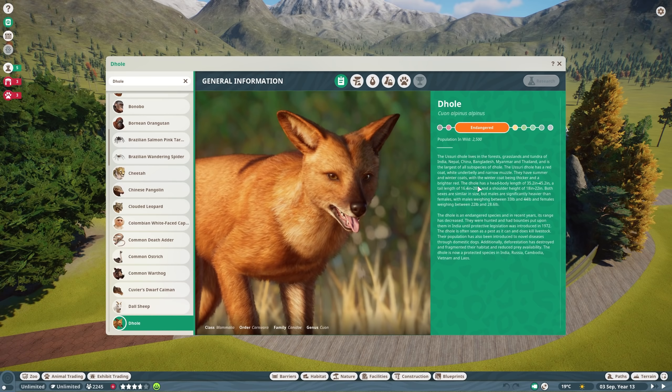Males weigh between 33 and 44 pounds, and females between 22 and 28.6 pounds. The Dhole is an endangered species and in recent years its range has decreased. They were hunted and had bounties put upon them in India until protective legislation was introduced in 1972. The Dhole is often seen as a pest as it can and does kill livestock — sounds somewhat similar to the dingo situation with the Australia DLC. Their population has also been introduced to novel diseases through domestic dogs. Additionally, deforestation has destroyed and fragmented their habitat and reduced prey availability.